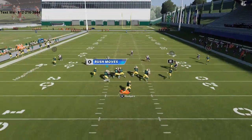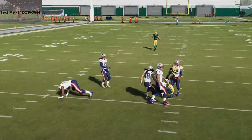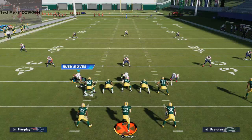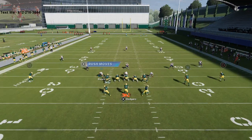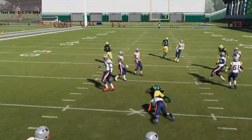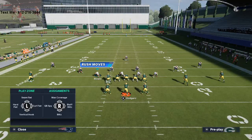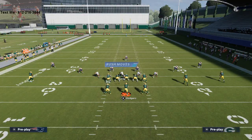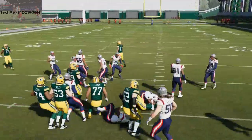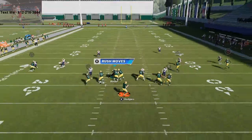This deep dig route to Davante Adams is really really solid. And what's even better is how this play works together with everything else we're doing in this formation. Against zone coverage — even with max coverage and yellow zones — even if they man up the defensive lineman on this guy, he's still going to get that inside position. That's what makes it so good.